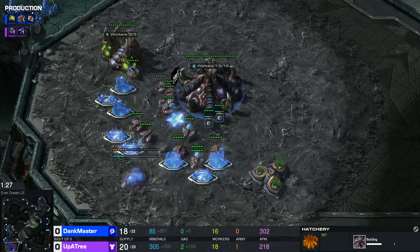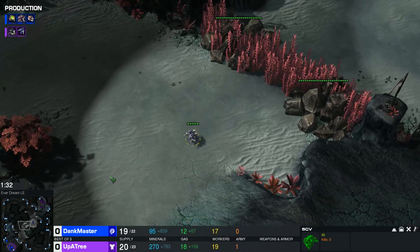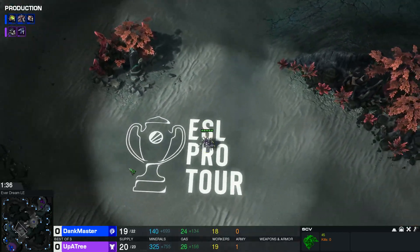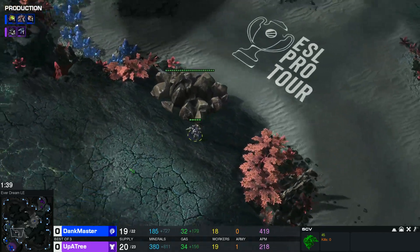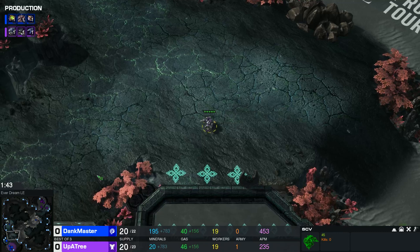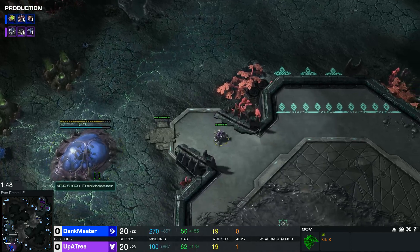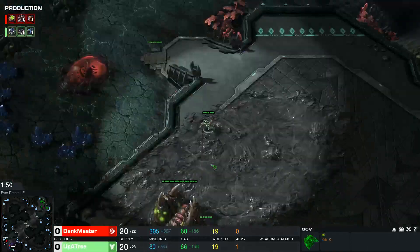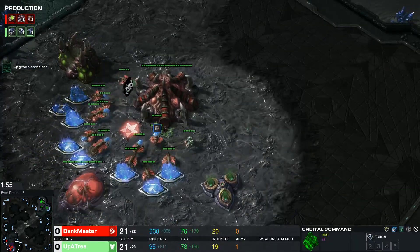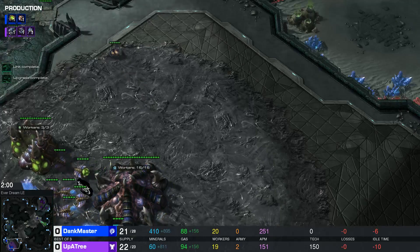Up A Tree is sending out the scout to go check things out on Dank Master's side of the map. There's the cool ESL Pro Tour logo in the middle of the map. The scout stops short of the natural and hops in - making sure there's a hatch, no shenanigans. It looks like both players are opting to play it a little bit safe, nothing too cheesy.